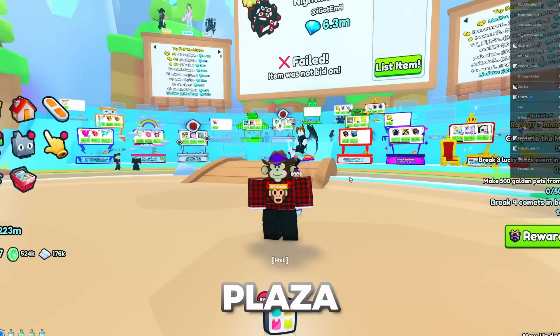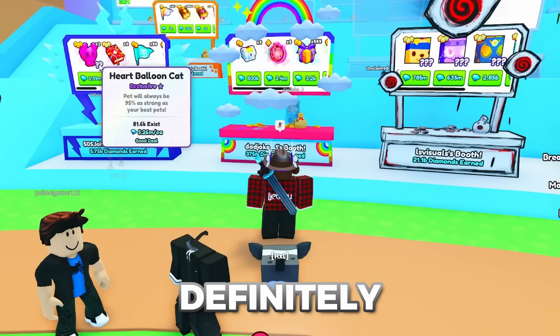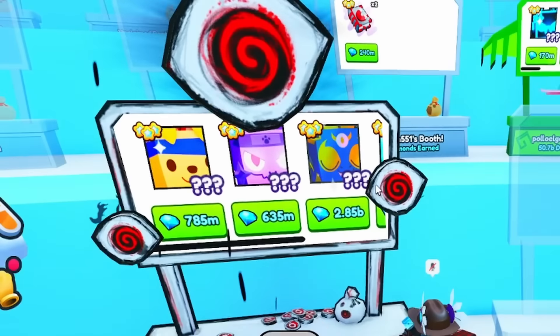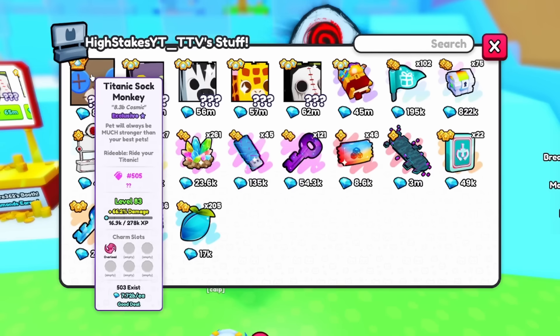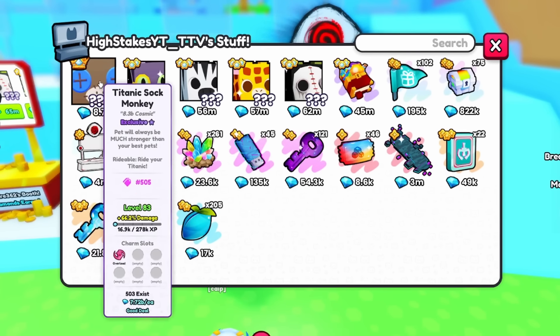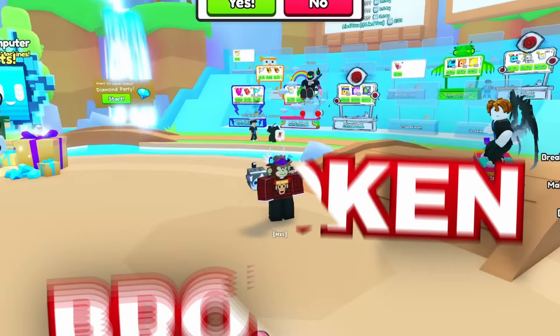I'm in the trading plaza right now and looking through all the booths — there are definitely a lot of things I've missed. Like, how is this worth 2.8 billion? I don't believe that. Also, why does this titanic not have a name on it? I guess the game's a little bit broken.